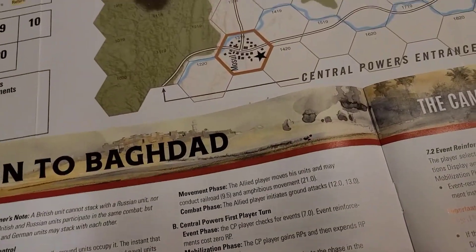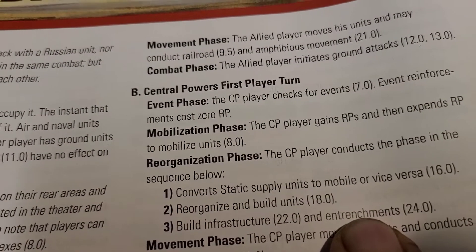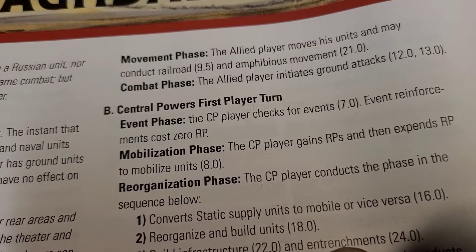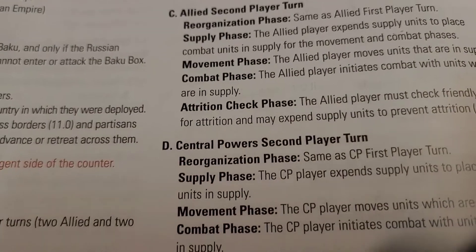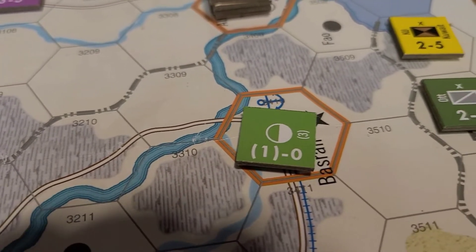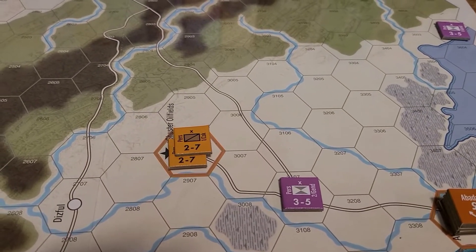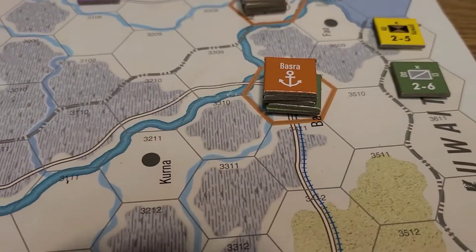Let's see if we want to do anything more — building infrastructure, no entrenchments yet, and I'd have to spend a supply unit, so we'll skip that. We'll go down to the movement phase and see if we want to move any of these guys using the supply unit. But if we move out of port, we'd have to check for attrition — everybody in a port is supplied and doesn't have to check. There's nowhere to move anyway until we get reinforcements.